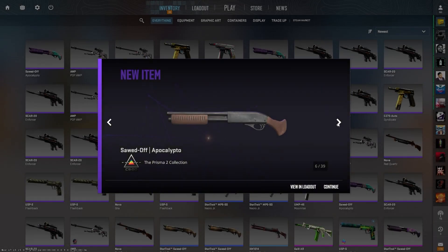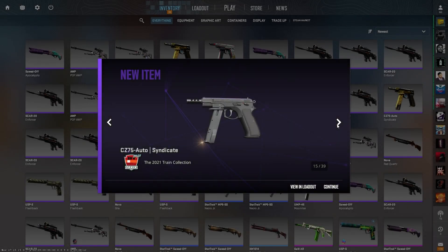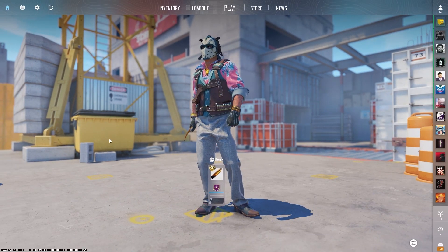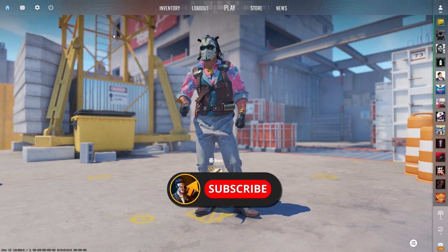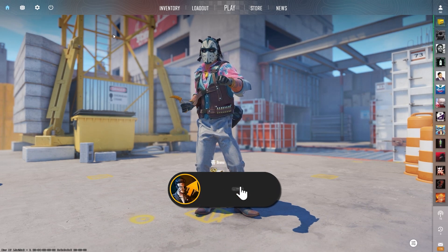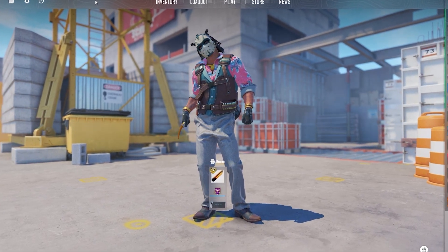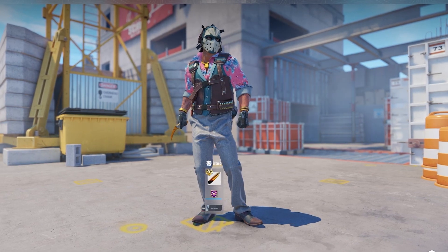We have a lot of new items in my inventory and a bunch of them are from the 2021 Train collection. They're all restricted, so you know what we're doing today. Welcome back to another trade-up video. Today we're going for the USP Whiteout in two different conditions, but we are going for factory new as well. I have three trade-ups: two of them going for minimal wear and the last one going for factory new.